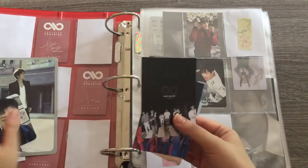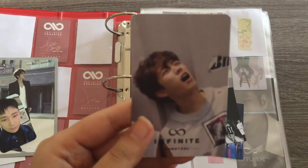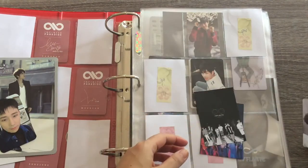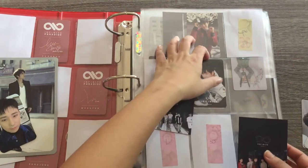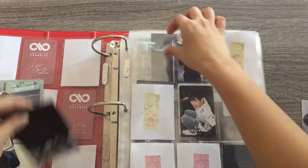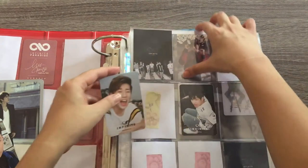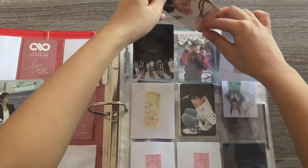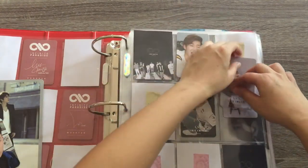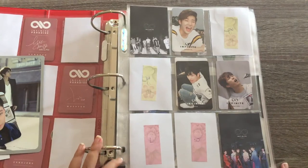I have two fillers and then I have these two photocards. I bought this Soongyu recently, and then this Soongyu I pulled from my normal version of the Reality album. I'm so glad that I didn't pull a dupe — I was so scared. So I have this lonely Hoya here, so at least he has company now. Soongyu goes over here, and Soongyu goes over here. I kind of pre-prepped my binders so I knew where each one would go. That is the Reality page and it looks pretty good.